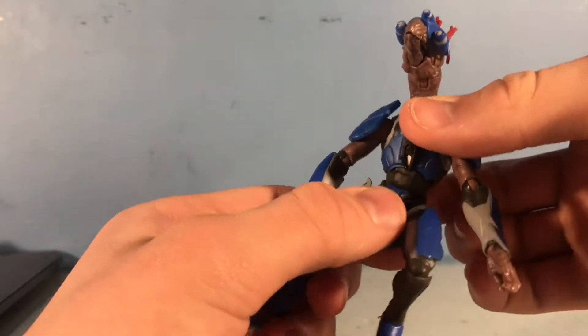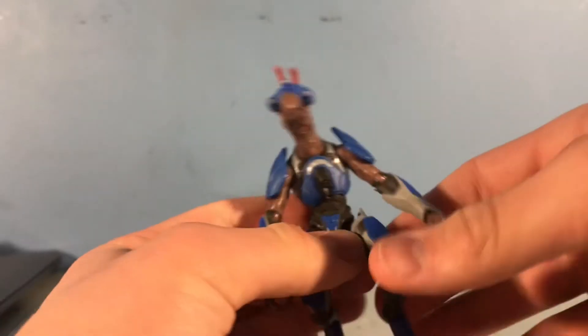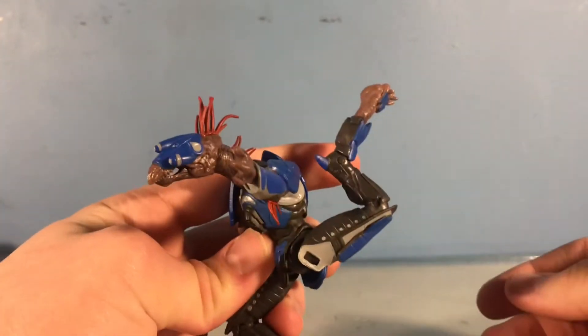His upper body can swivel — not quite 360 — it can go up and down and has some tilts like a ball joint. There is no lower body that I have found, because there is none, so you're never gonna find any.